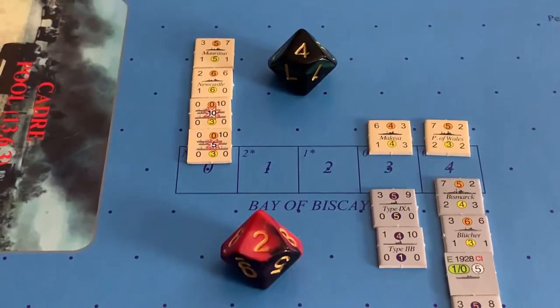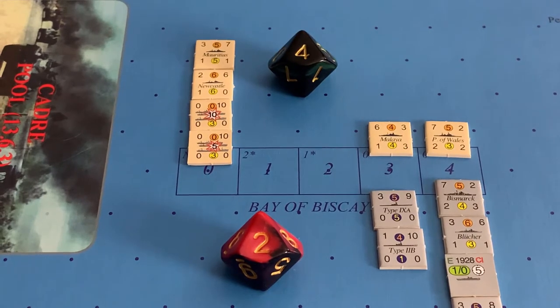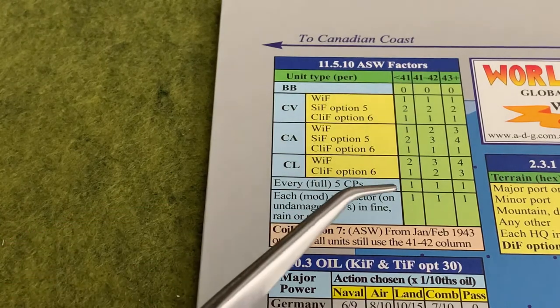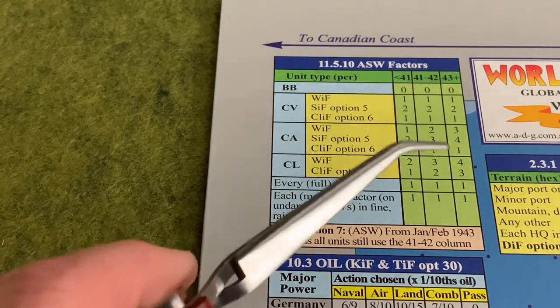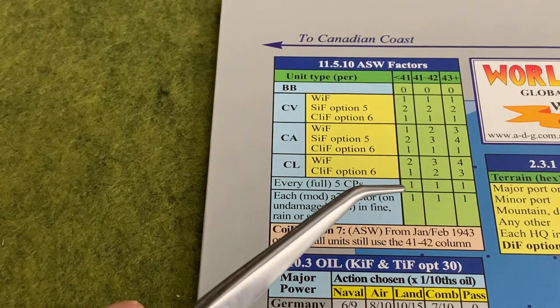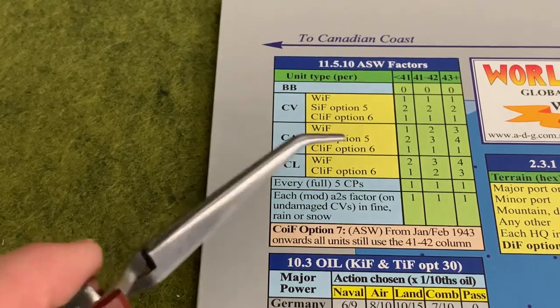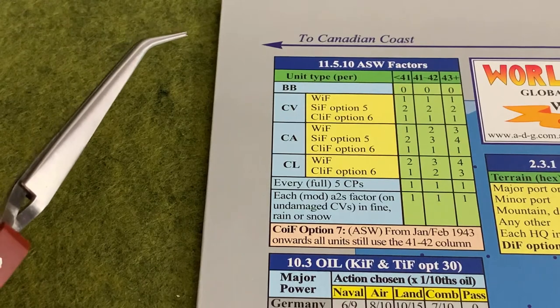In this example, the Commonwealth has two heavy cruisers and 15 convoy points. Calculating the ASW value, we see that for every full five convoy points in 1941 or earlier we get one ASW factor. Assuming this is a 1940 combat, the Commonwealth receives three ASW factors from the 15 convoy points, and one from each of the two heavy cruisers, giving us a total of five ASW.